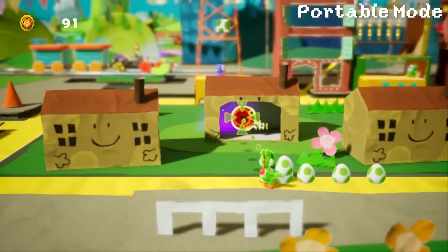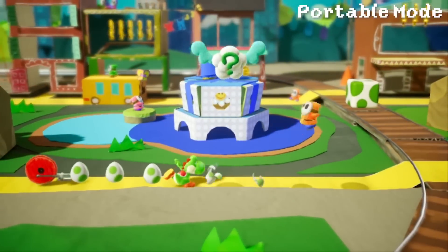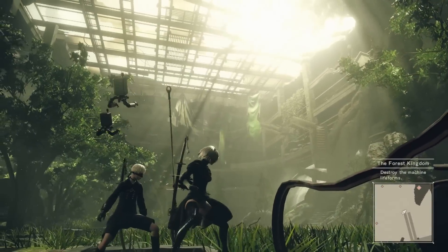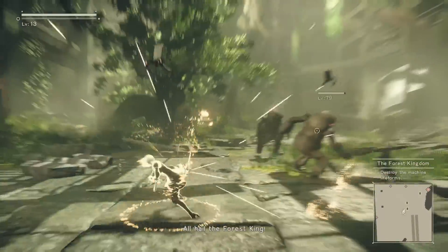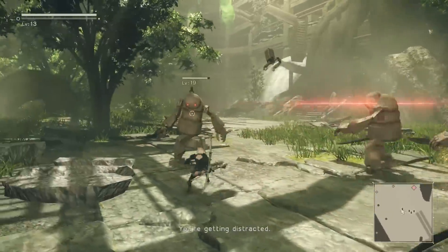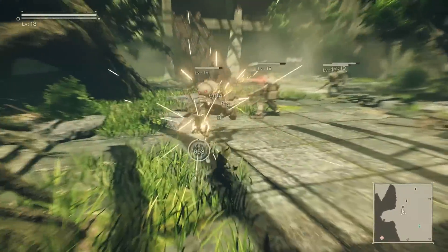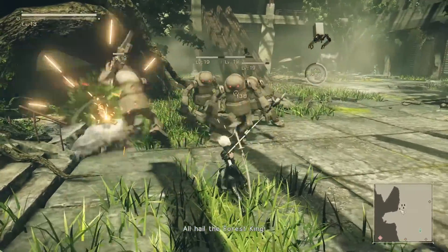Xenoblade Chronicles 2 did hit 720p and fluctuated below that in docked mode, but that wasn't made by Nintendo themselves — it was made by Monolith Soft and was a big open-world RPG. This game is actually made by Nintendo themselves, it's a side-scrolling game, and it's not even hitting 720p in docked mode. In handheld mode it's far, far worse — running at 390p to 495p, so far below the native resolution for the Nintendo Switch.